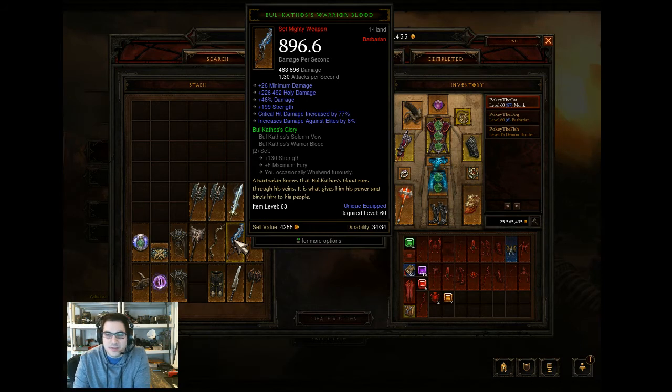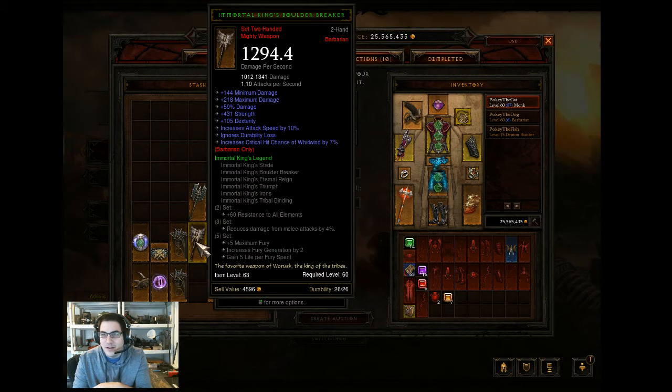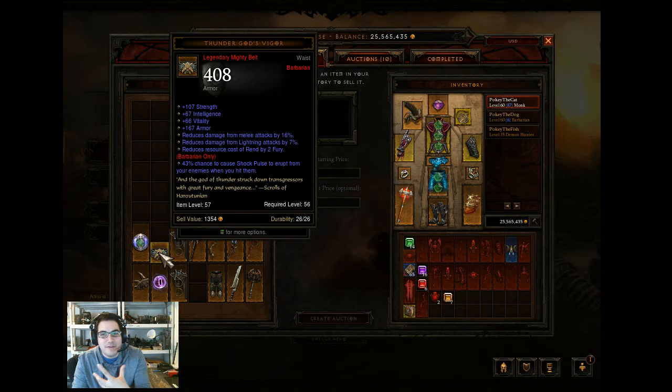These two sets used on a barbarian - this is what I use on my barb - I have over 2000 life per hit. The Wind Force I kept because it has almost a 50% chance to knock back enemies on hit, which is ridiculous. My demon hunter is only level 15, I just haven't had time to boost them up. The Immortal King's Boulder Breaker is nuts - almost 500 strength. I actually had the whole Immortal King set on my barb but switched to two one-handers. I also got two Natalya's Embraces drop in the same day, and Thunder God's Vigor gives almost a 50% chance for shock pulse to erupt when enemies hit you - great for a barb.